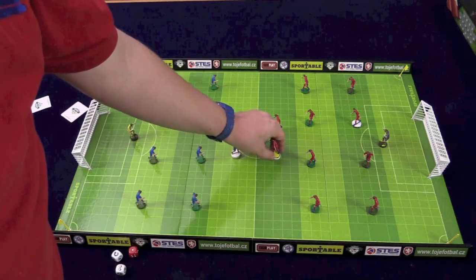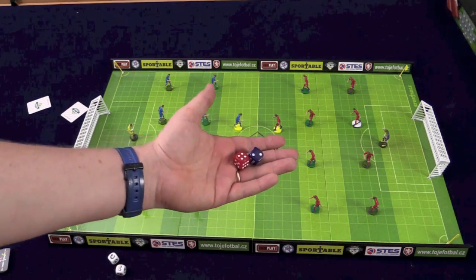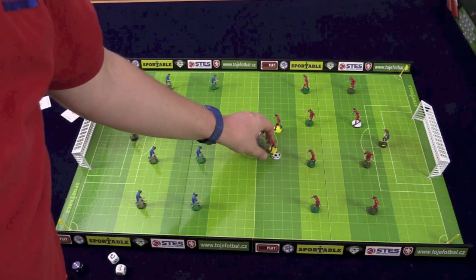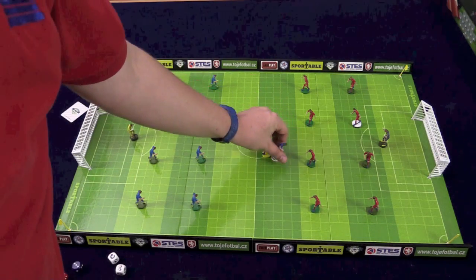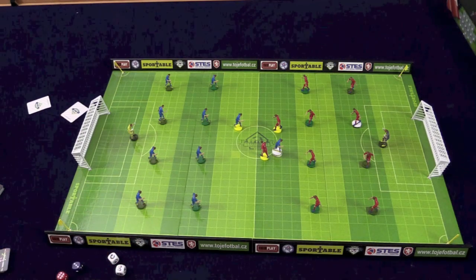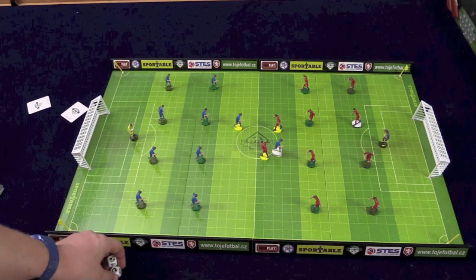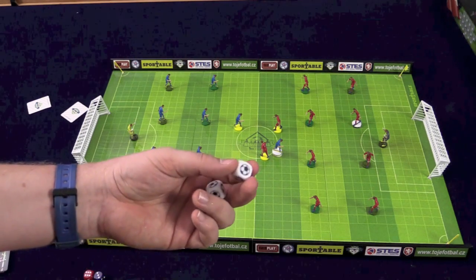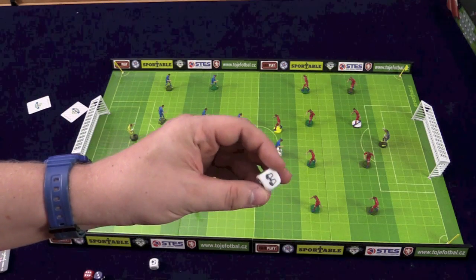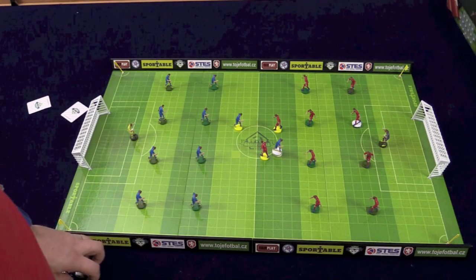If on your turn you end up next to somebody who has the ball, you can fight that person for the ball by both rolling a die. The higher roll wins and takes the ball, also moving to that spot. If you're close enough to the goal, you can try to shoot. The goalie can try to make a save. If it's going to hit a goal post, you roll a special die to see if it bounces off or not. And then the goalie has a chance to make a miraculous save, even if the ball does go through the goal posts.